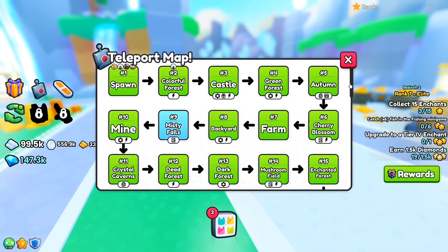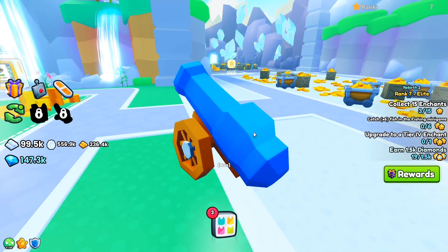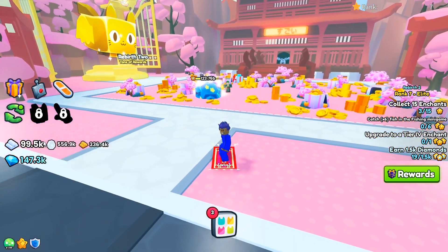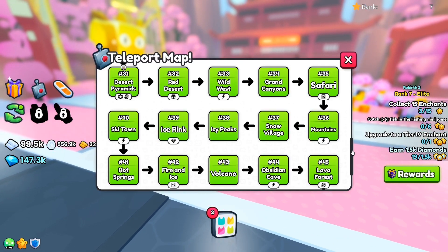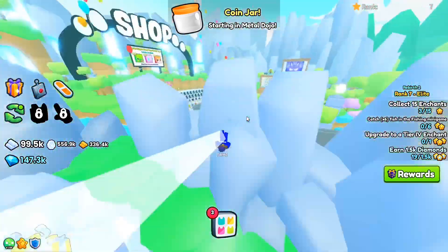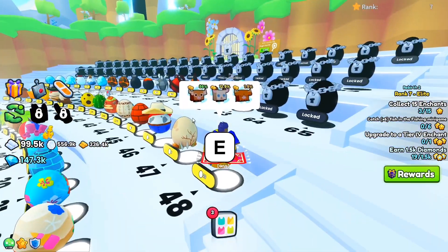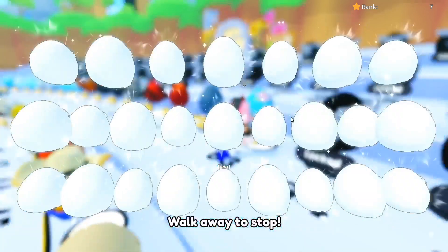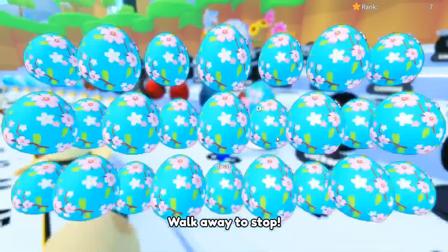The second method, which is the best method and everybody is using it, is by going all the way to the last area, unlocking the fire dojo, and then keep grinding. I already have 99.5 thousand platinum bars. So you have to go all the way back to the first area, which is the worst area in the game. You go to your best egg, turn on auto hatch, and keep hatching. I'm going to be hatching here for a couple minutes and I'll get back to you guys when I'm done.